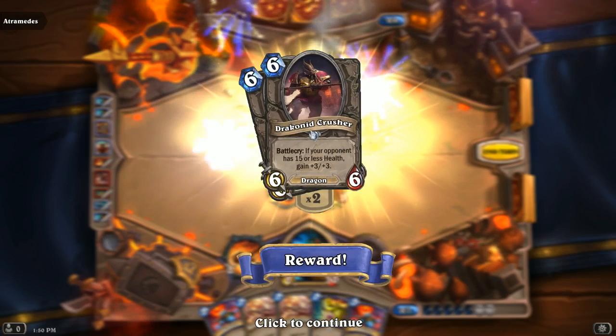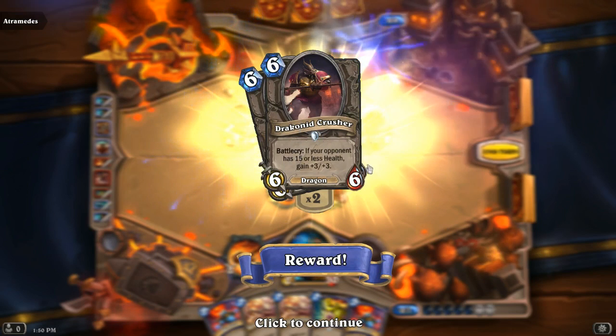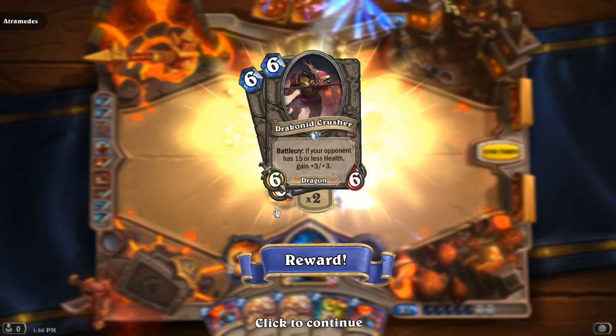That is going to be the Draconid Crusher — a 6/6 for 6. Pretty average stat line, but its Battlecry is: if your opponent is at 15 or less health, gain plus 3 plus 3. So it's potentially a 9/9 for 6, depending on how low your opponent's health is. Pretty interesting.